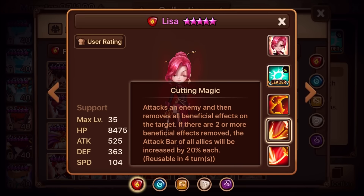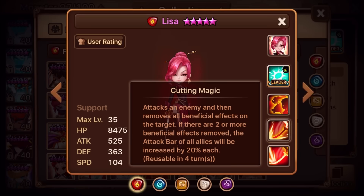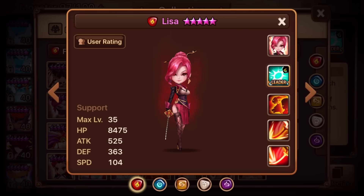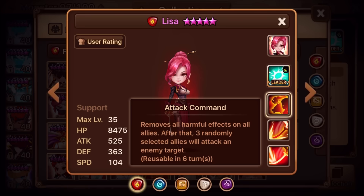You can use Lisa in Dragon's B10, but you have to be careful because she's not a substitute for Veromos — you have to make sure you're fast enough. Now the third skill is basically what she's used for: it removes all harmful effects on all allies, and after that three randomly selected allies will attack an enemy target. There are a lot of misconceptions about this third skill — it is a cleanser. It cools down to four once you max skill her.